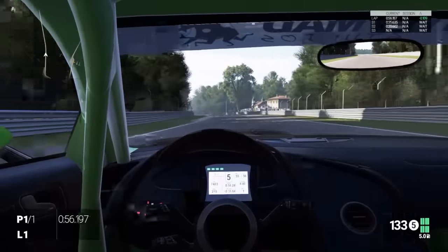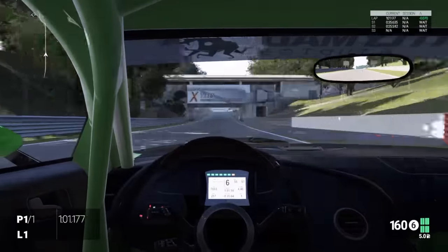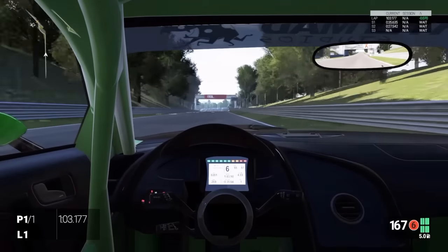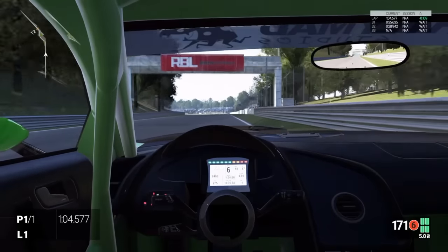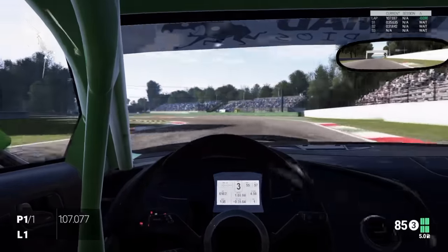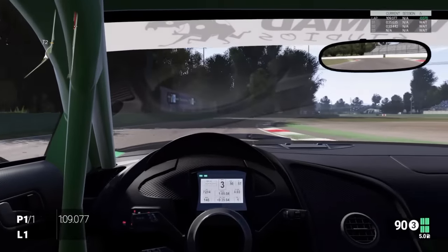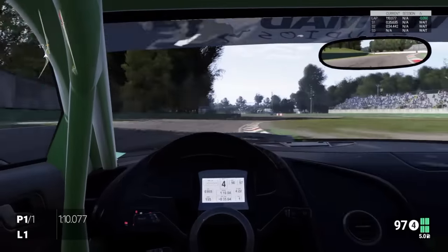We're coming into the next chicane and we're going to brake just before the bridge again — it's just the perfect brake marker, but not too early. We're going to go down into fourth gear fast, then into third gear. We're not going to take too much speed through the first part — just hold it, take a little bit of curb there, not too much, you don't want to unsettle the car.